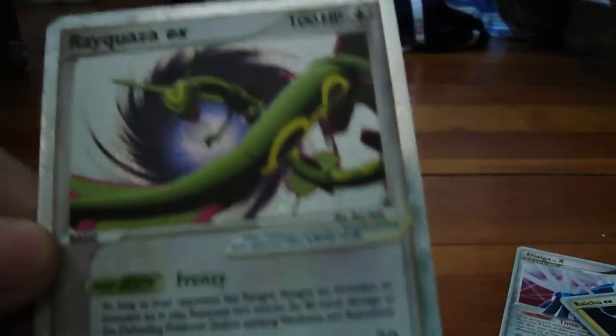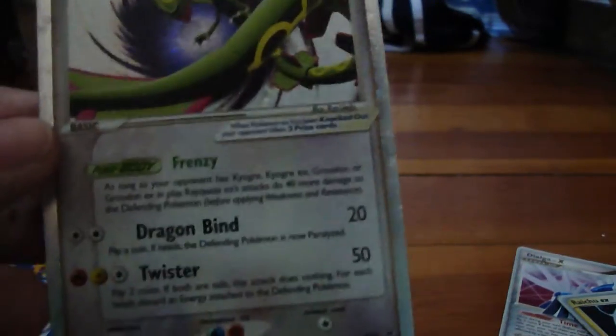This is my Rayquaza EX that I bought at a store near where I live. I bought this for about three bucks, so it's a pretty good deal for a Rayquaza EX. It knows Twister and Dragon Bind.